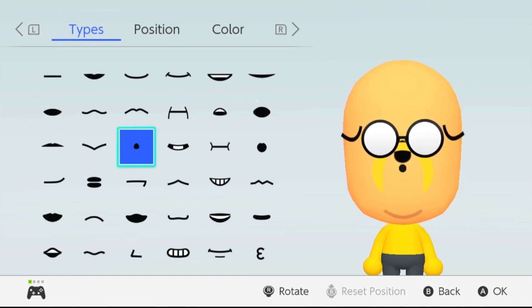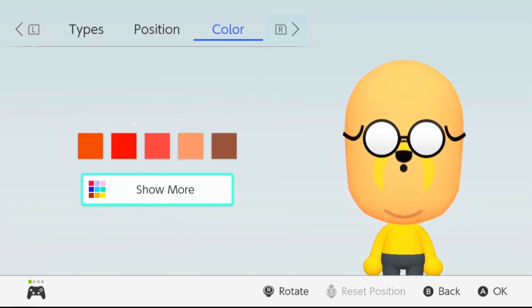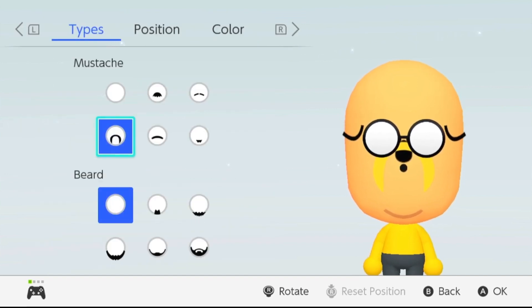After this go to mouth — this is actually going to be his nose, so choose this selection right here. This is the position that you want to choose. After that we'll have black.